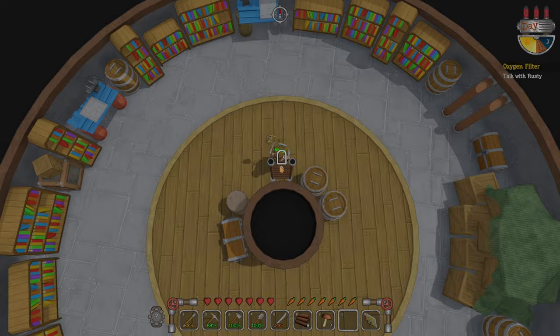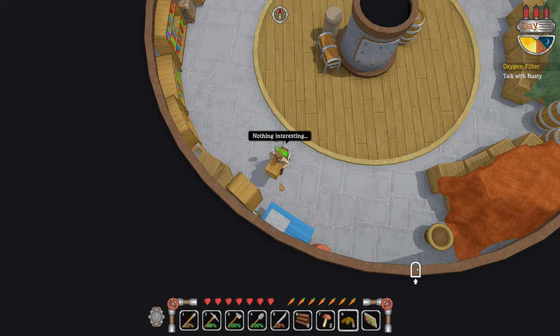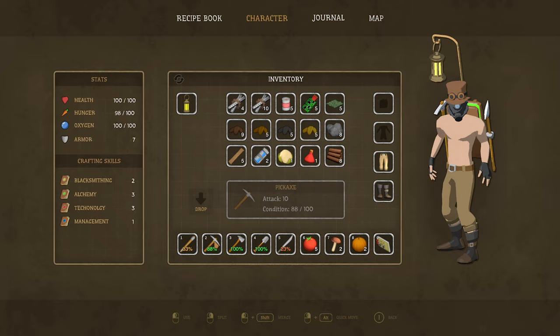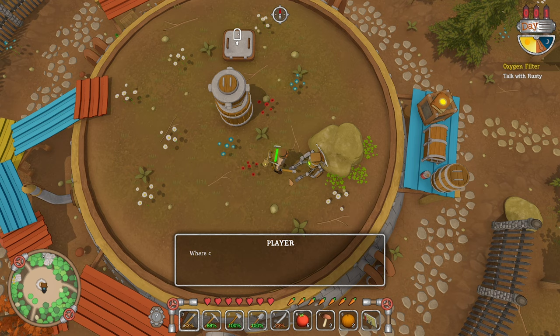Now I can go back down, grab the seeds. Pumpkin seeds. Tomatoes — I'll put them there. We haven't got much inventory space. Go and talk to Rusty again.